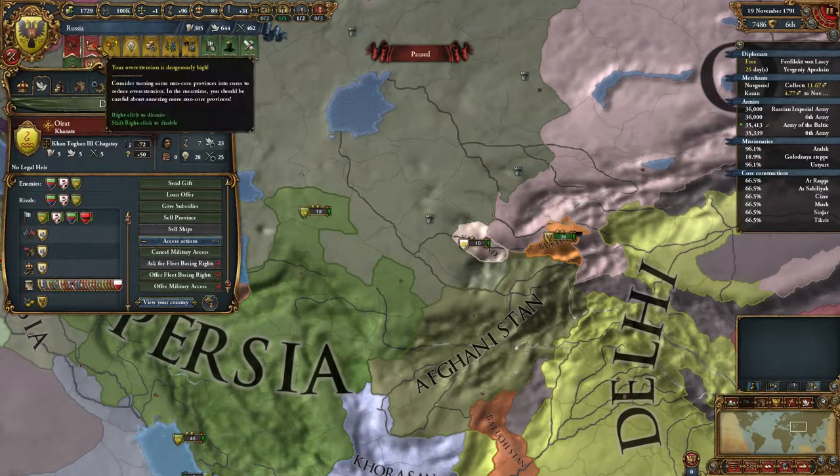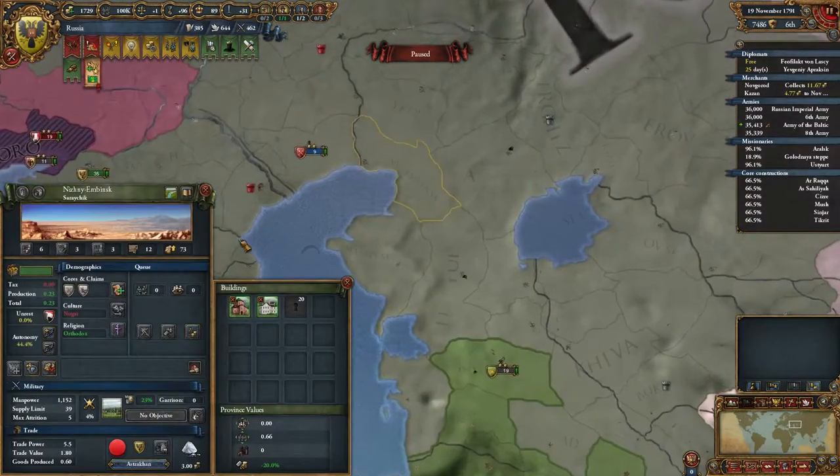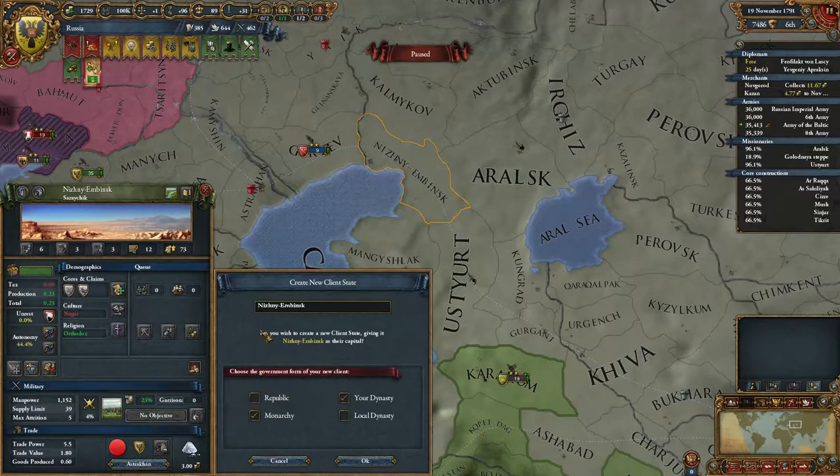Let's see what my overextension is — my overextension is dangerously high. 106%. Oh yes — assign province to a client state. We'll just do that. We'll make it their local dynasty — why not? Now I'll make it my dynasty.